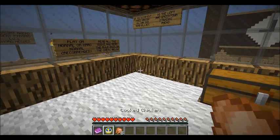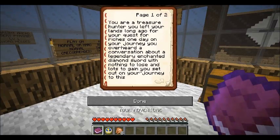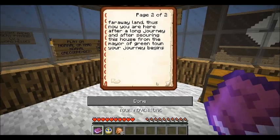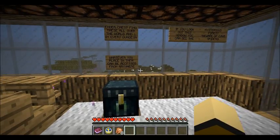I grabbed these out of this chest — a clock and some cooked chicken. Okay, reading the narration: 'You are a treasure hunter. You left your lands long ago on your quest for riches. One day on your journey you overheard a conversation about a legendary enchanted diamond sword. With nothing to lose and lots to gain, you set out on your journey to this faraway land. Thus, now you are here after a long journey, and after securing this house from the mayor of Greentown, your journey begins.' Does that mean I stole the mayor's house?